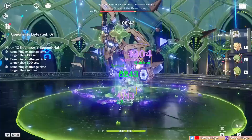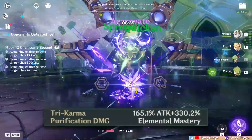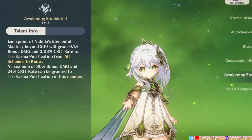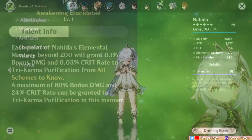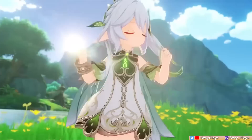Additionally, as a Dendro unit herself, she really makes good use of stacking EM. Her own Tri-Karma damage scaling is a combination of attack and EM stats, and as someone who can trigger Spread and Bloom reactions often, stacking EM means more reaction damage. More importantly, her 4th ascension passive enhances the value of EM on her — beyond just increasing her EM stat, EM is also converted into crit rate and damage bonus to her skill damage. So even if you trade crit stats for EM, it's still good value as that's one stat buffing multiple damage-related stats. Leave it to the Dendro Archon to indeed be a master of Elemental Mastery.